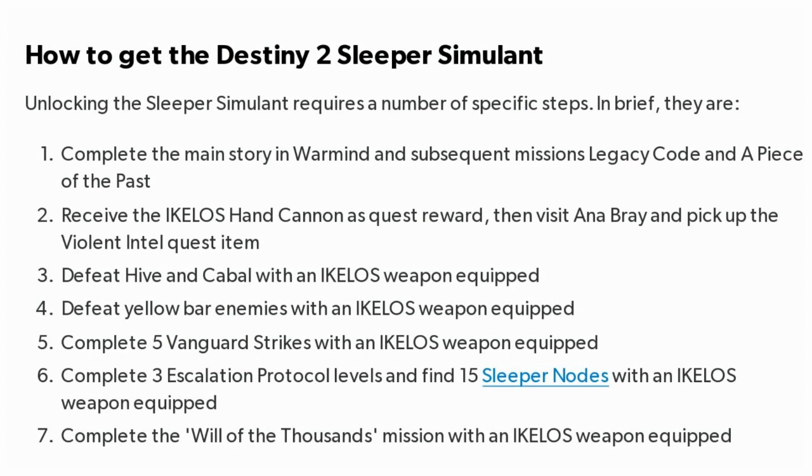Then you need to visit Ana Bray and pick up the Violent Intel quest item. Next, with Ecolos equipped, you have to defeat Hive and Cabal yellow bar enemies, complete five strikes, complete three Escalation Protocols, and find 15 sleeper nodes.